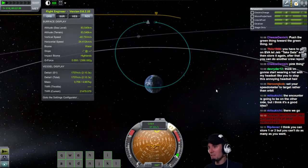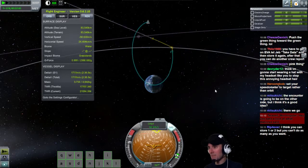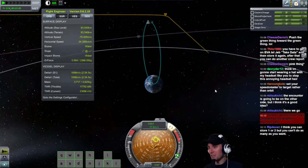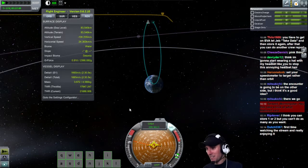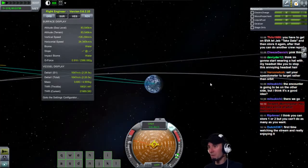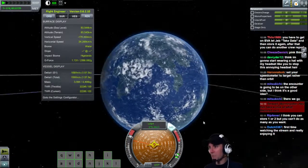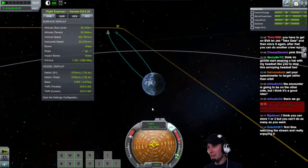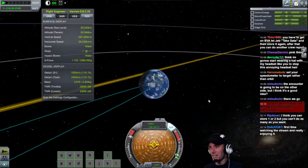I need to burn this way. I need to pull my... that works right there. Straight down at Kerbin. Now I can burn straight down. All I'm doing here is using up my delta V to get home faster. I don't need the 1600 meters per second delta V. I am going to hit Kerbin - I'm going to hit just on the daylight side of Kerbin.